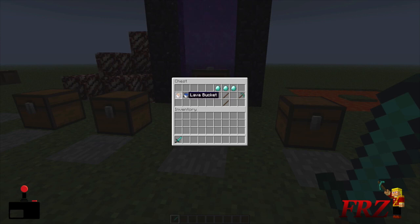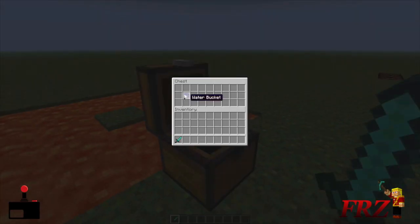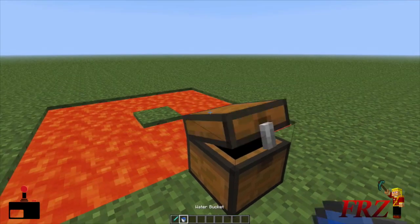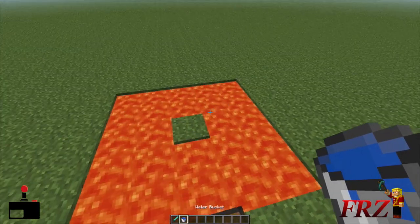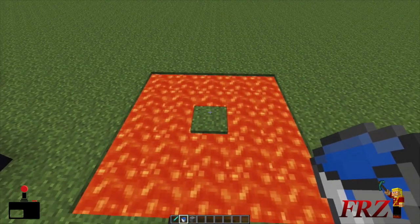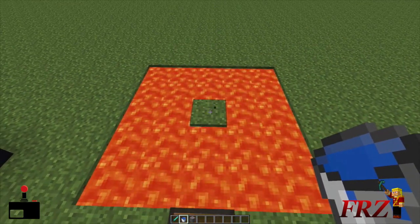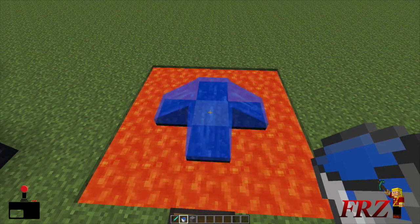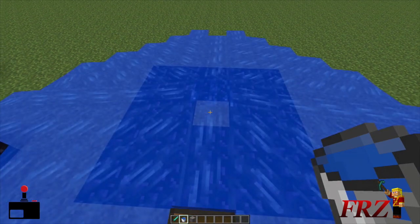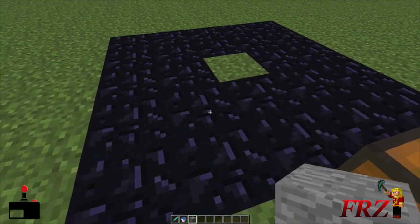You're going to need obsidian. You can make obsidian by getting a bucket of lava and water. Here's the trick to getting obsidian fast: start mining and go look for it. When you find a lava pool in a mine shaft or cave, take a bucket of water and put it on top of a block — that disperses all around and you'll get yourself a ton of obsidian. Use your diamond pick, since only diamond can break obsidian.